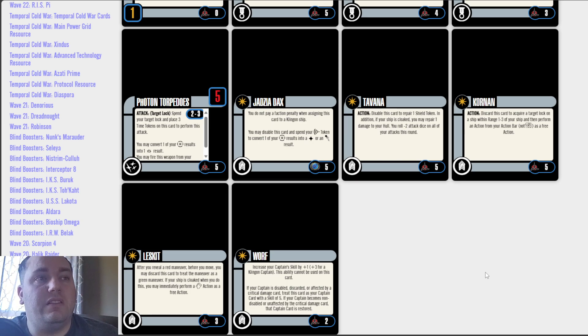The next crew is Tavana. Action: disable this card to repair one shield token. In addition, if your ship is cloaked, you may repair one damage to your hull. You roll minus 2 attack dice on all of your attacks this round. Tavana is not my favorite card to use — it's an action and then you disable, cost of 5, very expensive for what she does. You also get the added detriment of minus 2 attack dice. Not the strongest card in the pack, and there are other ways to repair that are much cheaper.